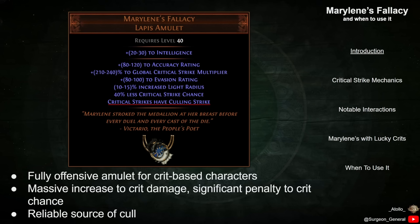Marillene's also provides Culling Strike on Critical Strike. This means that any Crit on an enemy with less than 10% of their maximum health will instantly kill them. This can be treated as a 10% more damage multiplier against single targets.